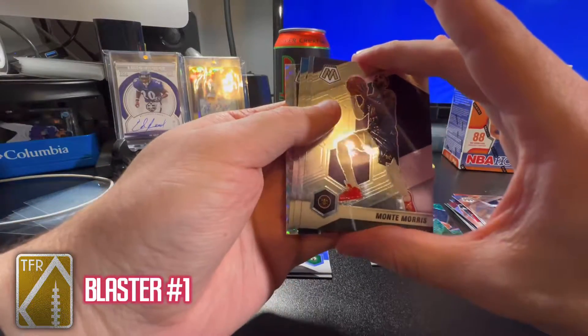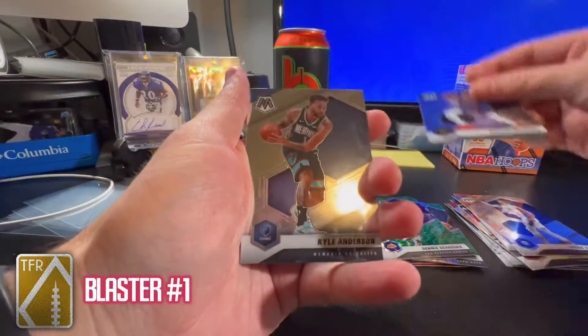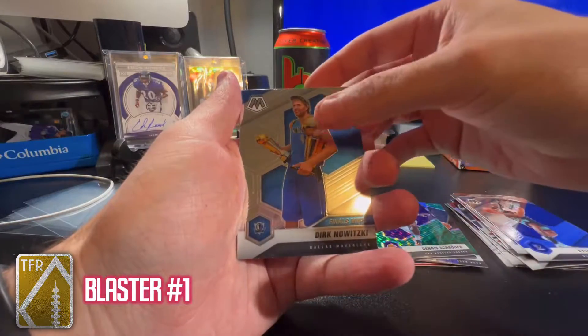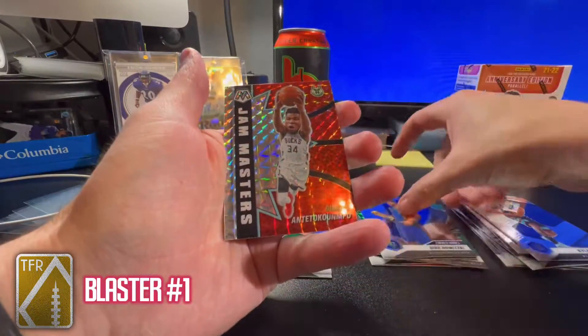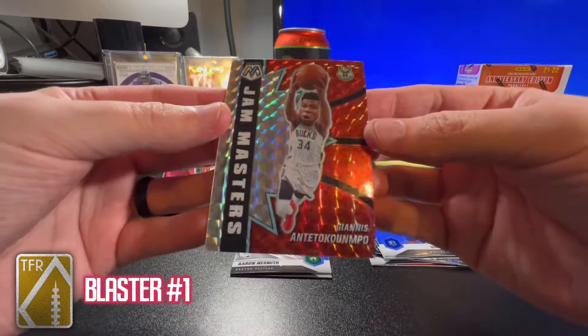We got a silver Mosaic — Monty Morris on the back — and then a Finals MVP card. Very nice: a Giannis Jam Masters Mosaic prism. I like that a lot.